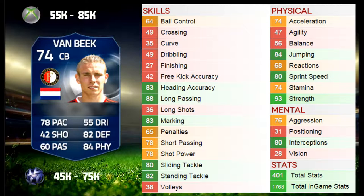He's a silver, but he's up there with players like Boateng and Thiago Silva. Looking at his in-game stats here, very very good for a silver — over 80 in pretty much all his main defensive stats. 83 heading, he was very good in the air. 88 long passing and 78 short passing.